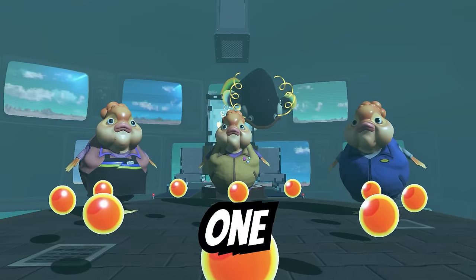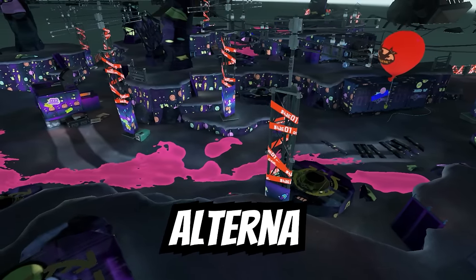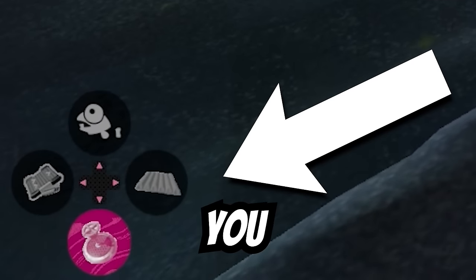This is Splatoon 3 Creative Mode, one of the weirdest mods ever made. It adds eight custom levels to Alterna, but gives you the ability to place down objects to help you advance.